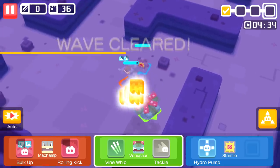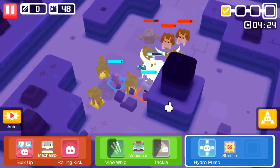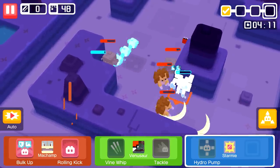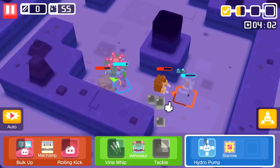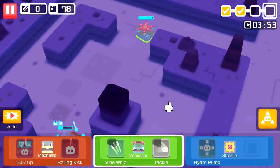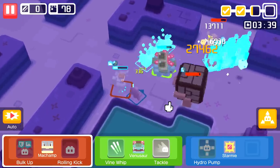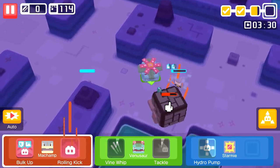Starmie can now heal to full with his Hydro Pump, which is really nice. The Rolling Kick is just not working. Oh geez - that's Stealth Rock I think, but we can fix it so we're fine. Let's do Bulk Up now. Bulk Up seems to make Machamp more survivable - I can only imagine if we can get that triple slot. As long as it's a triple slot anything, we can change it into Bulk Up. We've been getting all Rock Smash and Rolling Kick so we'll have to figure that out.